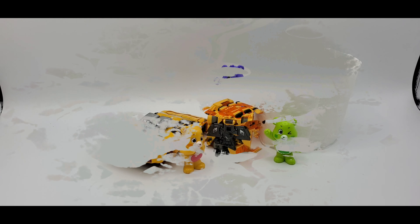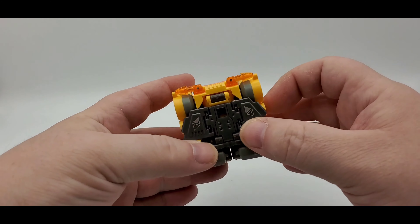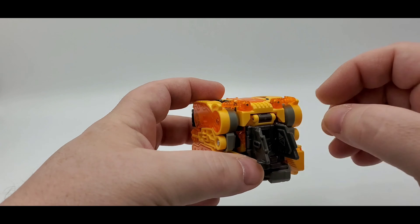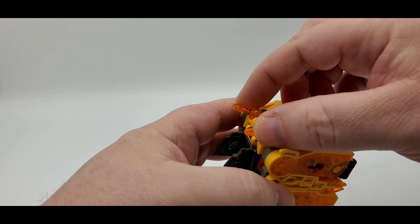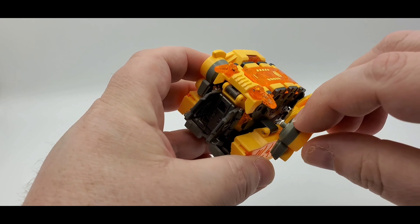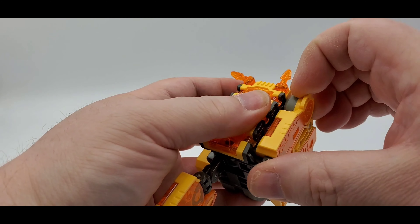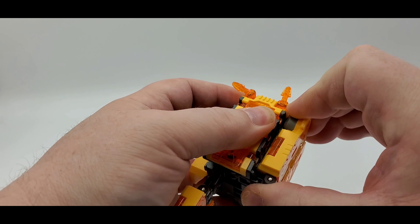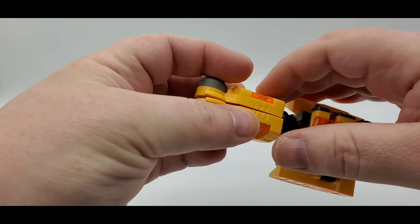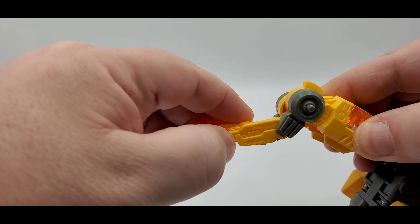All right, it's transformation time. You want to untab these — they tab in right there. You want to move these forward a little bit, then take this right here. This tabs to the little circle right there. You can do the same over here. This is going to form his tail, then you just put that together and whip out his little tail.